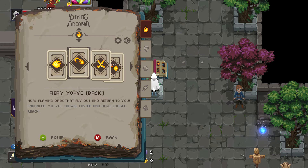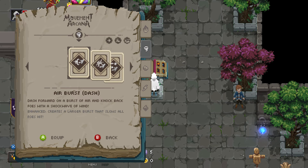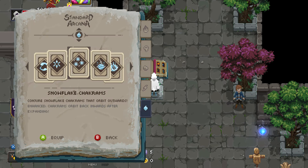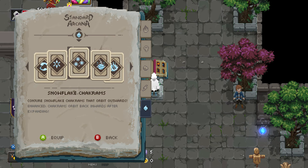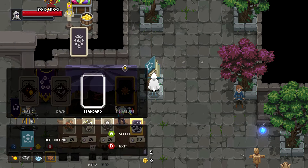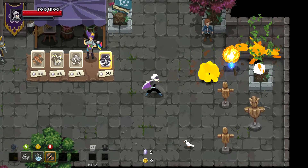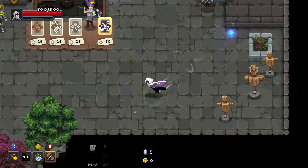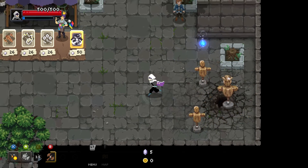I'll go with the bouncing fireballs for my basic. I'll go with one of the wind dashes — whatever that is. For my standard move I'll switch it over — that water thing looked pretty cool. This one: Heroic Maelstrom. Let's check out that Earthquake Axe to see what it is. See? The moves completely change how you play. That one leaves some kind of — oh, that's awesome!